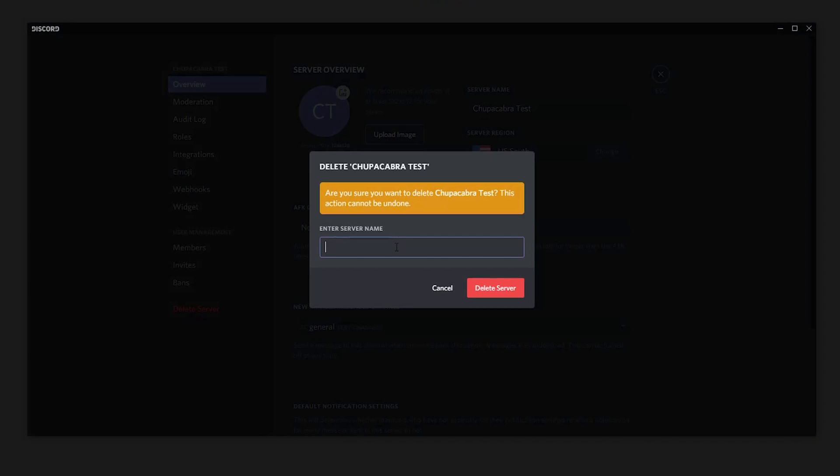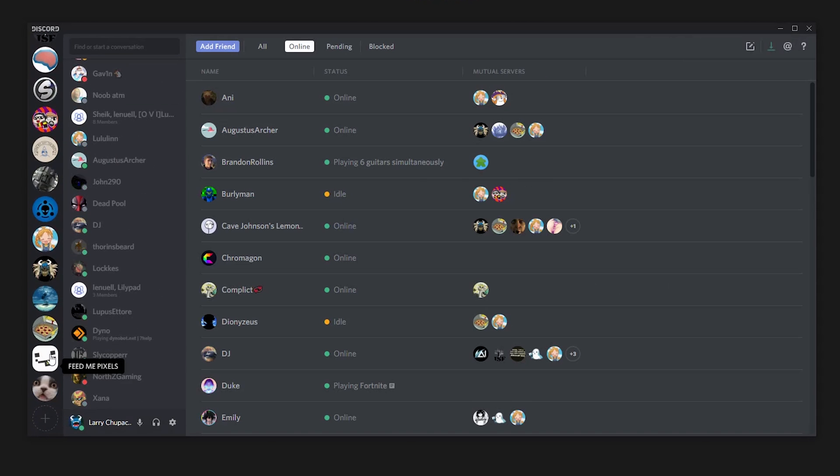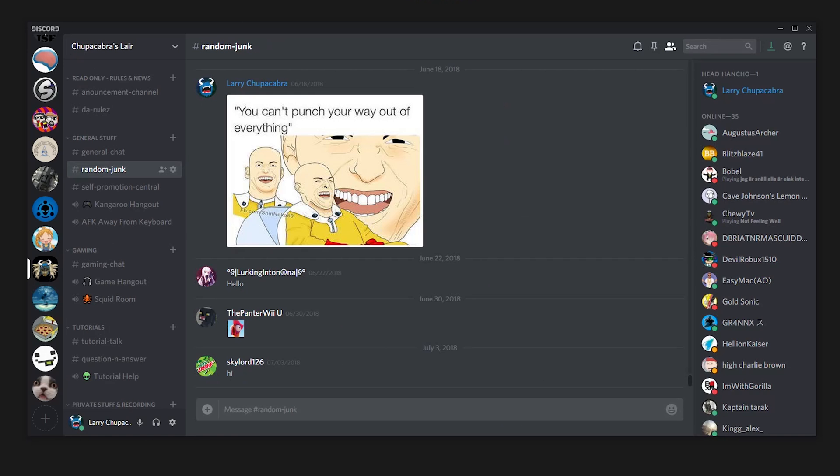But don't worry — if you actually want to delete a server, it's going to make you type out the full name of your server to prove that you really want to do that. So you don't accidentally delete it, and you have a chance to think: is this something I really want to do? Once you confirm, it's almost instantaneous — and it's like the server never even existed.